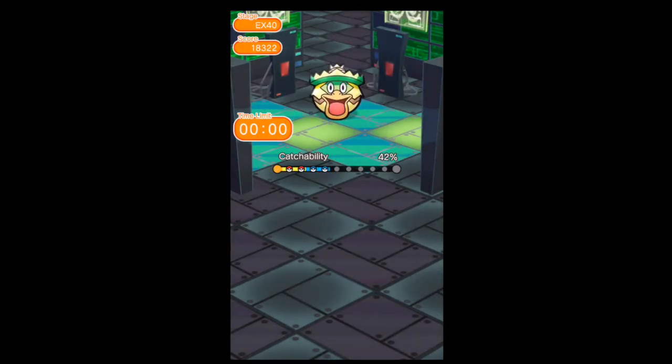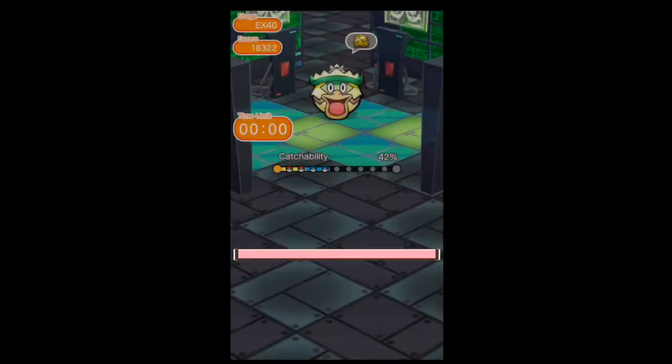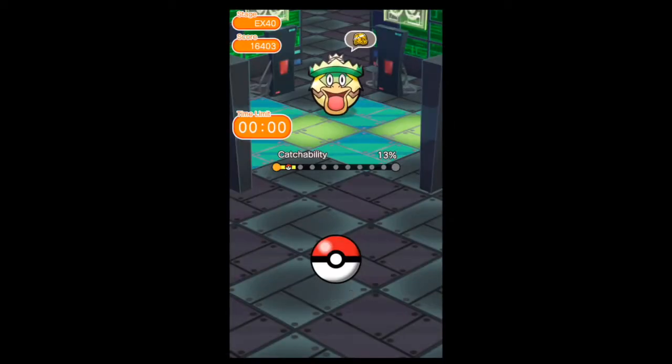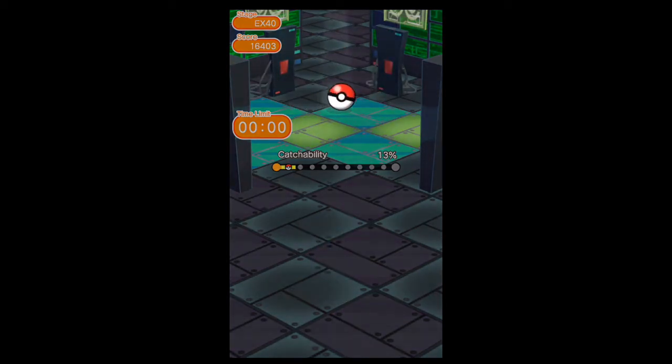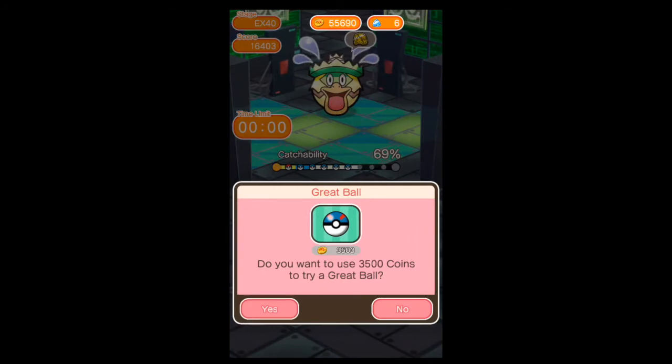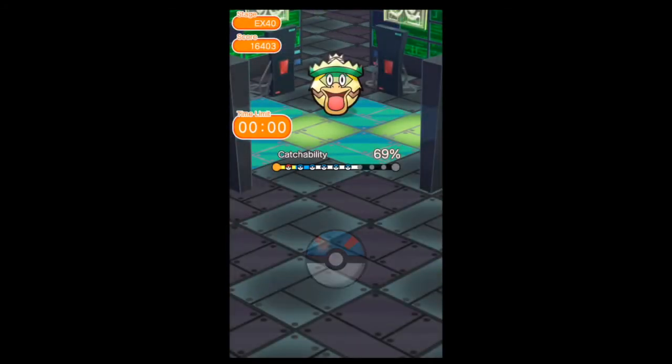21% catchability — I didn't want to throw a Great Ball for less than at least 60% in my mind. Another time I had only 13%, which is usually what it'll range between — about 13% to 30% depending on how fast you can get it. There was a Super Catch Power, so I thought why not just go for it? 69% — it's a little bit of a meme, let's go with it.